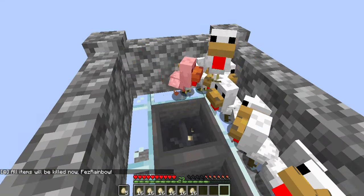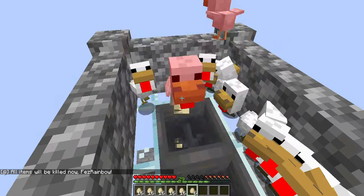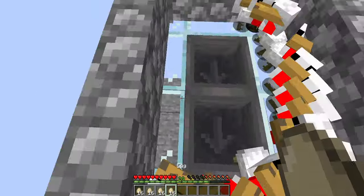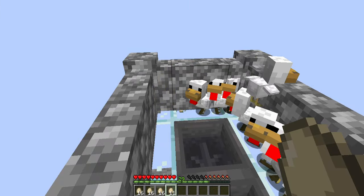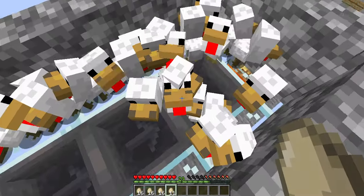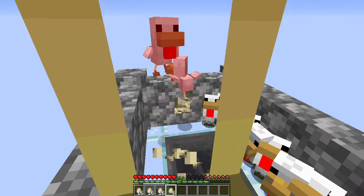I have it set so that after a few minutes, it automatically kills every dropped item so I don't have any item lag, because that's the last thing you want. Alternatively, you can replace these extra glass blocks with hoppers so you can ensure that every single egg falls into the hopper.